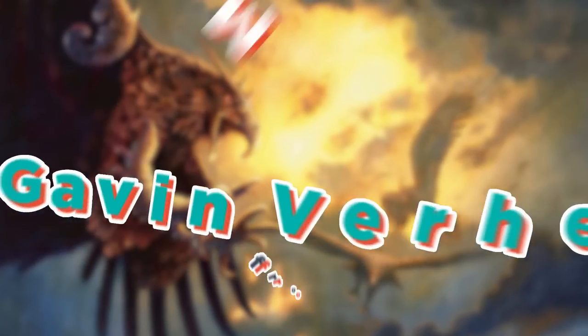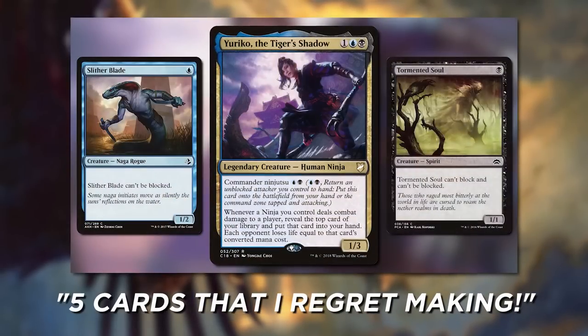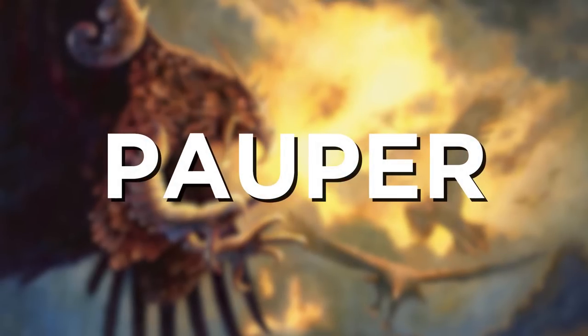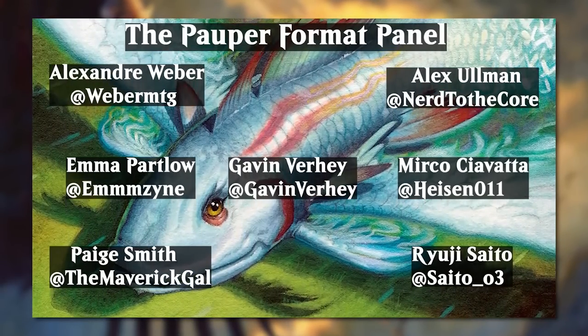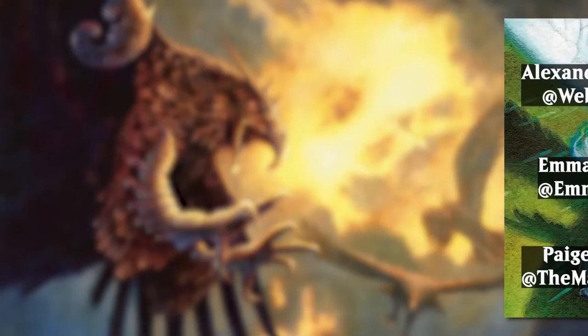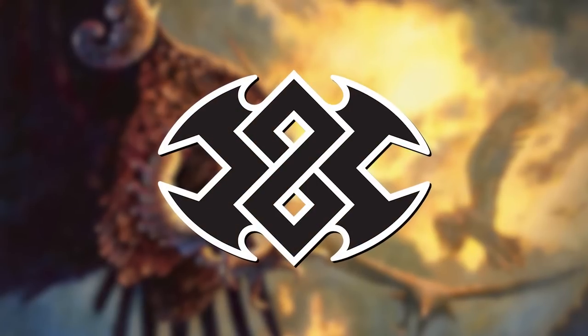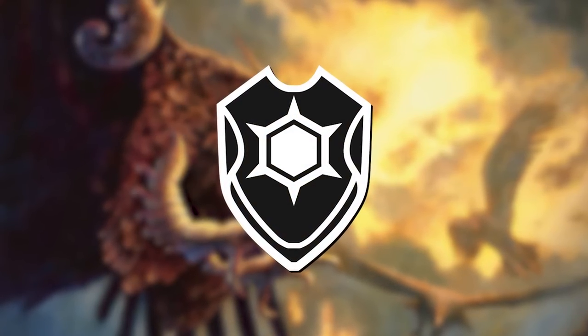Good morning, Magic. I'm Gavin Verhey from Wizards of the Coast. One thing I pay close attention to is Pauper. It's probably no surprise, given I'm the Wizards representative on the Pauper format panel, but it's a format I dig a lot. Master sets are always exciting for Pauper because of downshifts to common, and sets like Commander Legends are exciting because of cards appearing at common that might not normally.